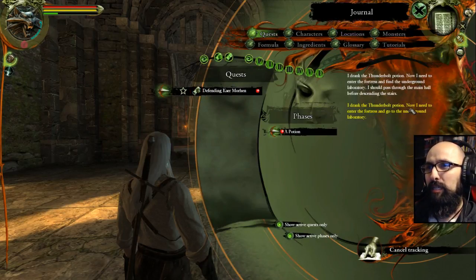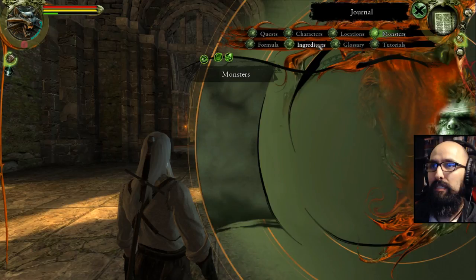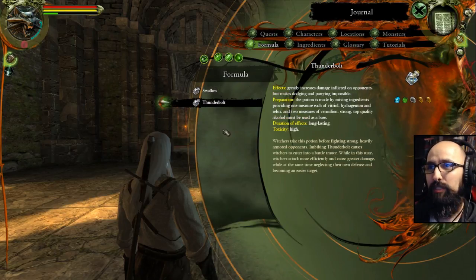Give quests here. I drank the Thunderbolt potion — now I need to enter the fortress and go to the underground laboratory. I will do that in a second. I thought I had monsters here. Where did they go? Swallow — there is no bird more beautiful than the swallow, the harbinger of spring. Even the dark mages who developed the formula for witches' potions appreciated the charm of this bird, lending its name to the potion that accelerates regeneration of a mutated organism. So that's the healing potion.